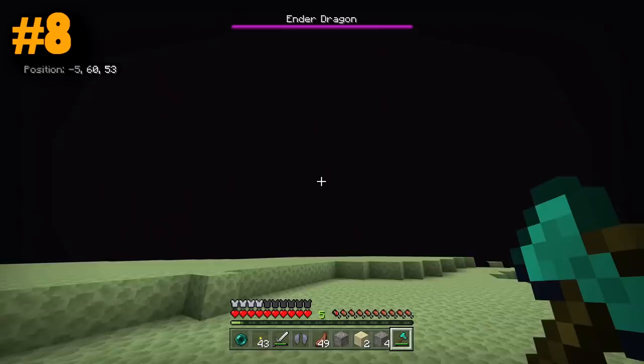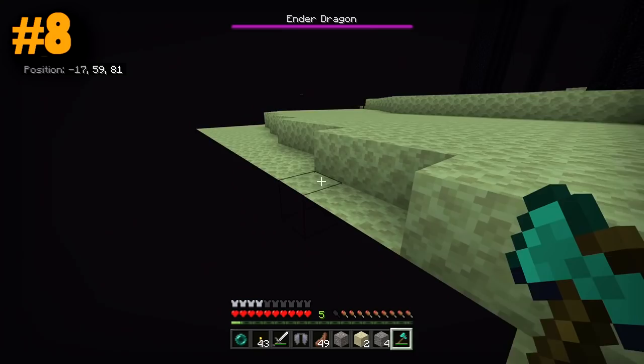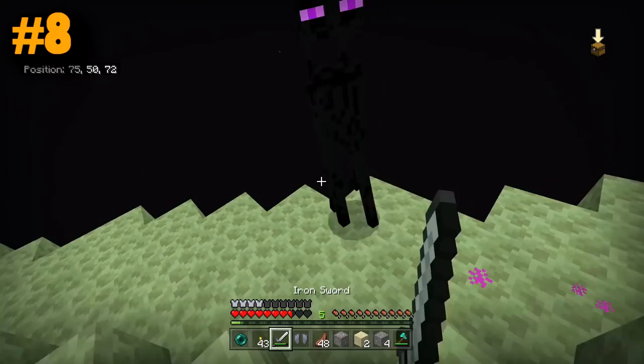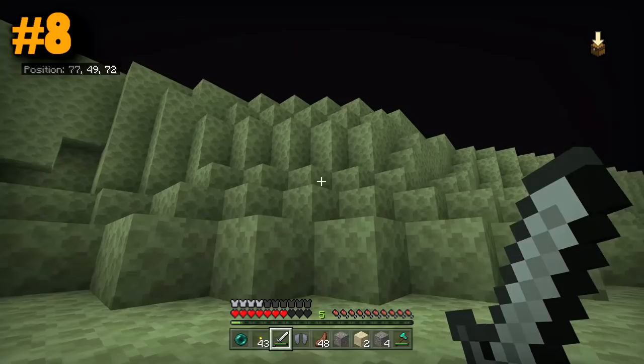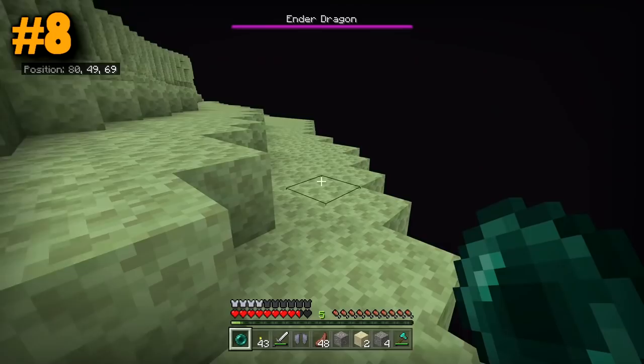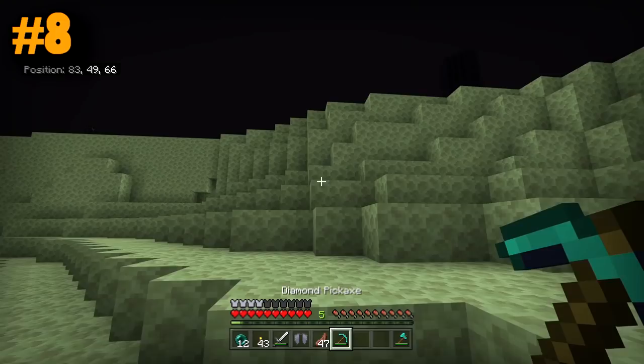If you're here in the End, the third most common death after Enderman and the Ender Dragon is the big void below — a void which will instantly kill you if you land in it and disintegrate all of your items. The most important advice is to make sure you avoid falling off the end. You can bring an Elytra, but if you don't have one, the second best solution is always to have an Ender Pearl ready and willing to fire. The second you suspect you're falling, fire one. I'm going to fall off the edge right here, fire the Ender Pearl, and it's going to save my life.